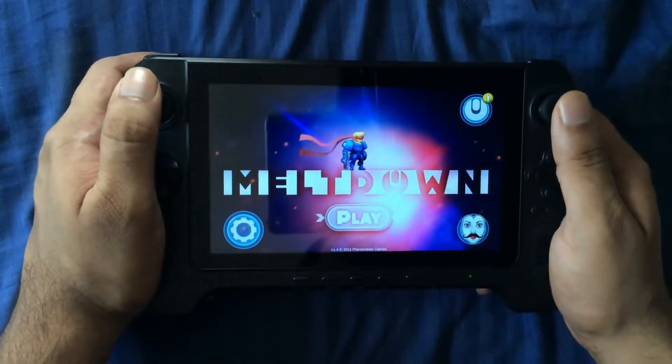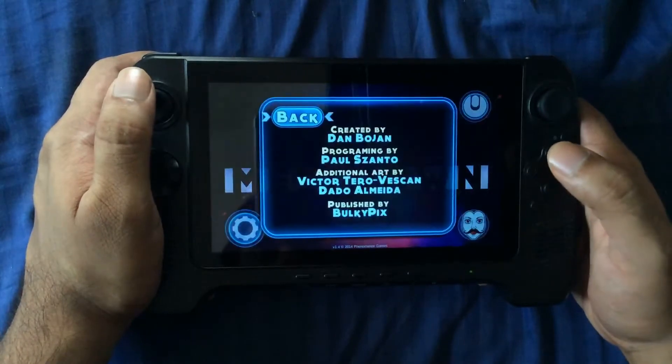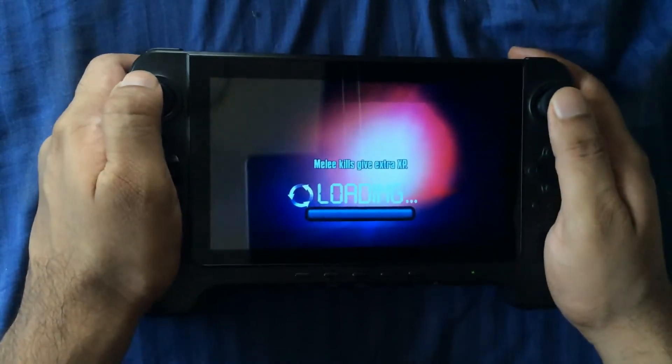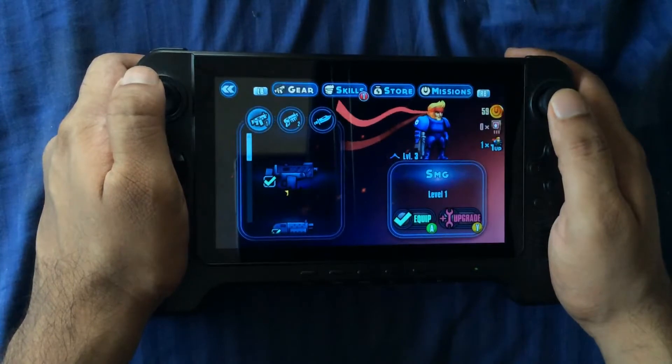In this video we're going to be taking a look at a game called Meltdown by Phenomenon Games, published by Bulkypix. Meltdown is a dual stick shooter with certain elements from Contra and Gears of War.